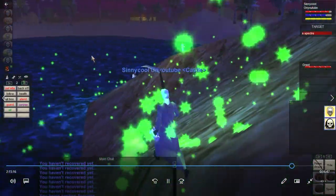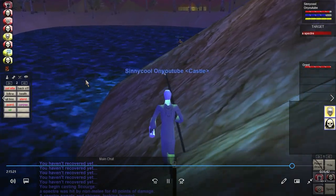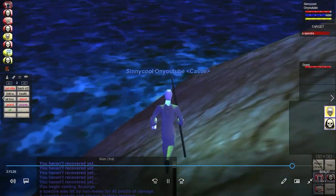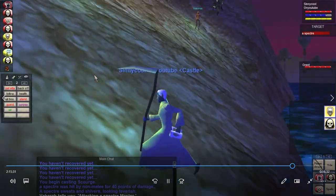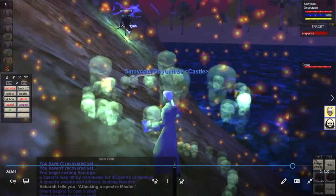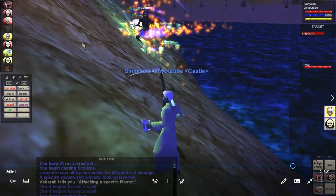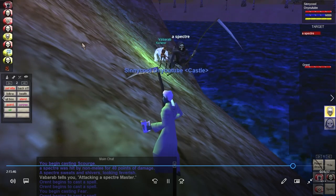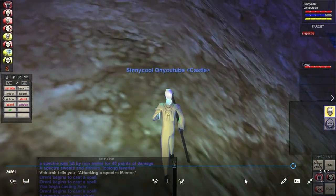Pulling the specter, getting them all dotted up before bringing them over. Two awesome pets jump on him, beating the crap out of him while he's feared. TL;DR: four camps, level 33 to 37 specters, 16-minute spawn. Pull with snare, dot the crap out of it, two pets jump on it and beat it down, fear it, hopefully it doesn't go in the water or towards the tower — and it's dead.